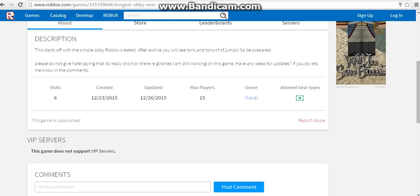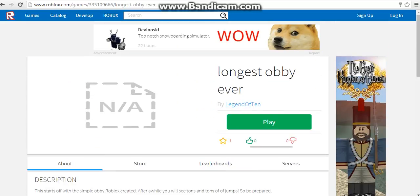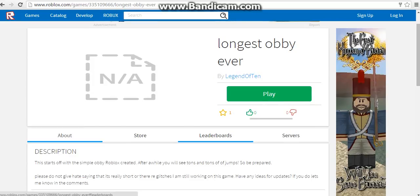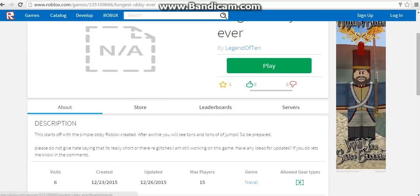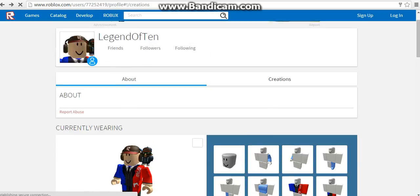Before it had three visits and now it has six. The thing is, whenever anyone visits your game you get a ticket — unless you're BC, in which case you get ten. But this is normal, and it works with guests too. So I've been going in and out of my game and getting visits.